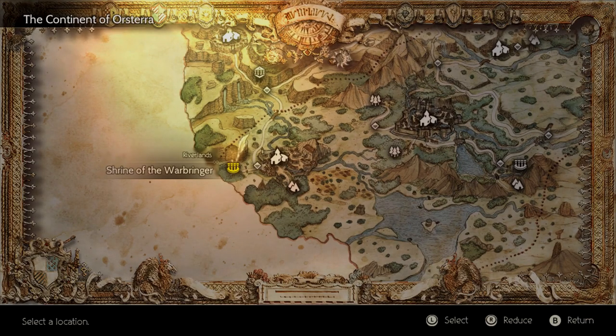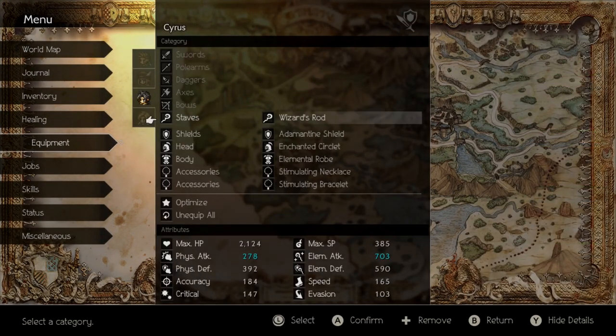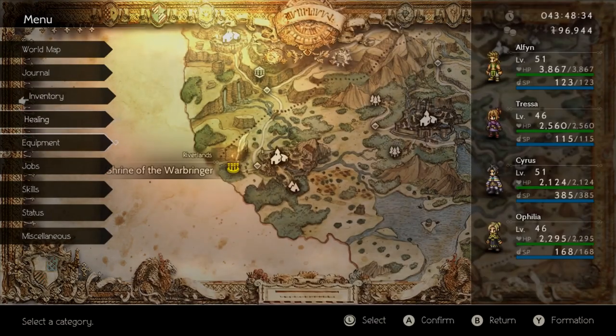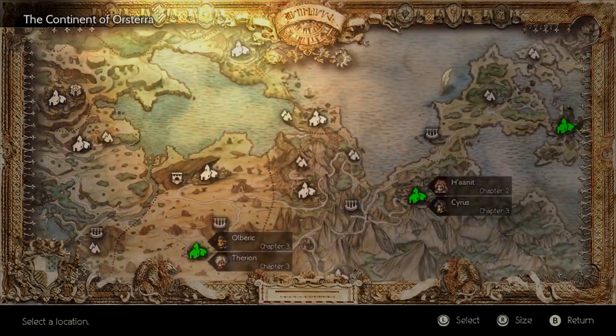The boss fight at the shrine of the Warbringer is a really tough fight and you might even go here early on trying to get it at kind of low levels, or really with not even good equipment at all. So today I'm going to show you pretty much how to do this with okay equipment. The only real thing that I have that's kind of strong is Wizard's Rod, and you can easily get that by stealing it at Goldshore.